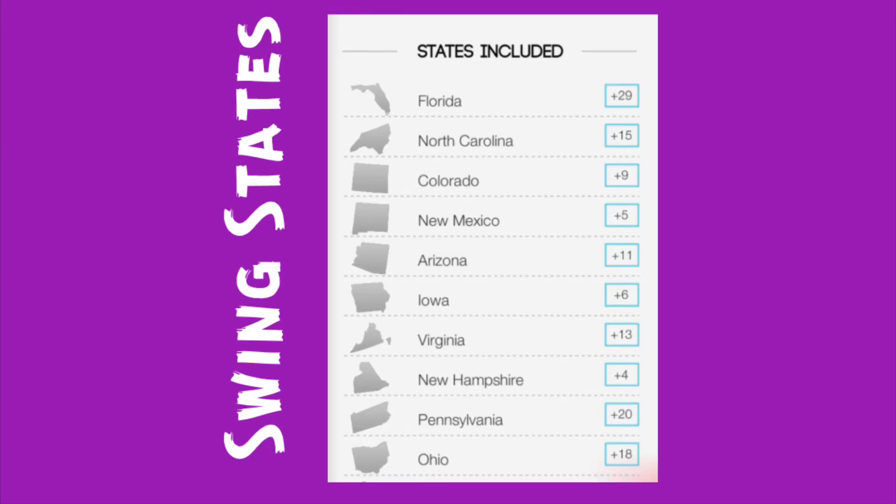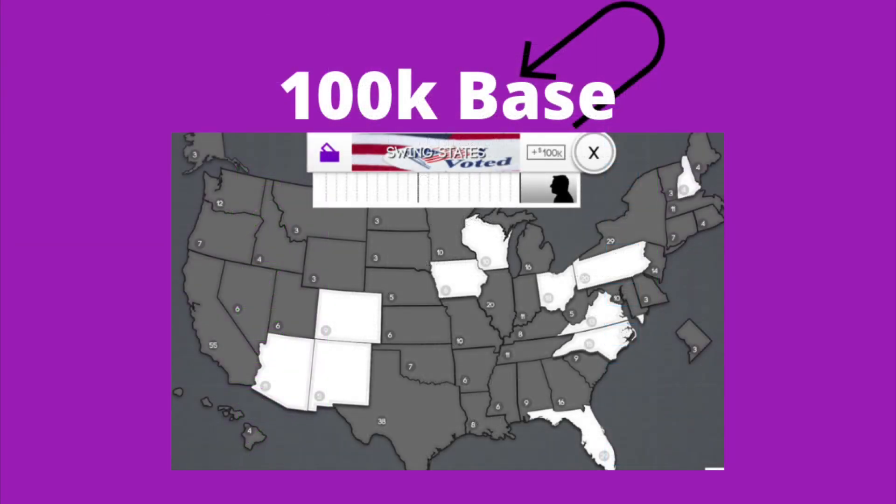Hey guys, it's Brendan Borman back for another 270 video. This is the 101 series, the Swing States edition. We're going to be talking about states like Florida, North Carolina, Colorado, New Mexico, Arizona, Iowa, Virginia, New Hampshire, Pennsylvania, and Ohio. All these states are critical inside the game of 270 and there are lots of crossovers. Let's go ahead and take a look at the map.